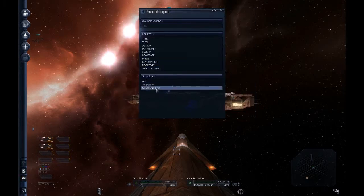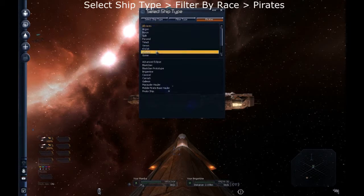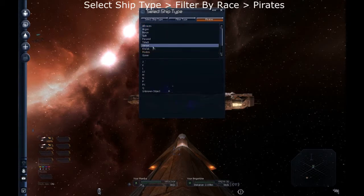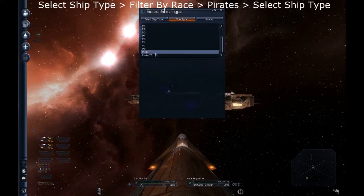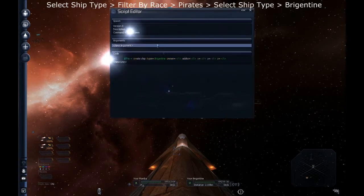Create ship type. Ship — select ship type. You can filter by race. I'm gonna go by Pirate, which is how I did this one. You can see Pirate Brigantine, so we're gonna select that by clicking it. You can also filter it by type. So select ship type: Brigantine.